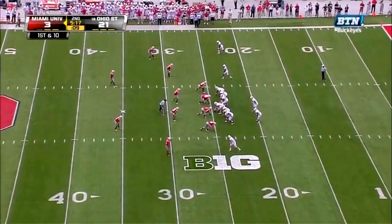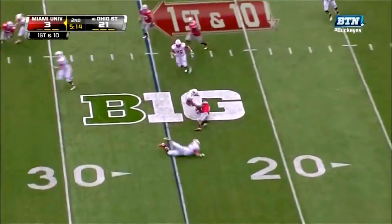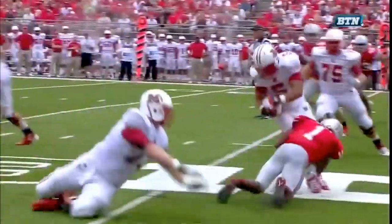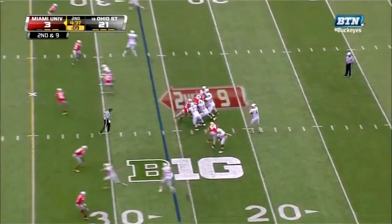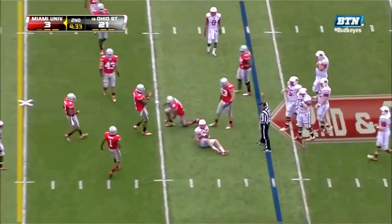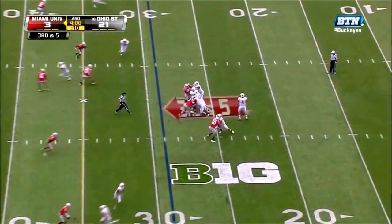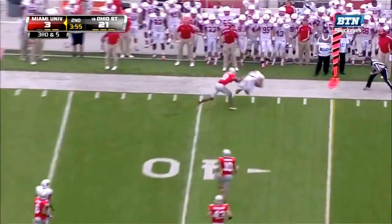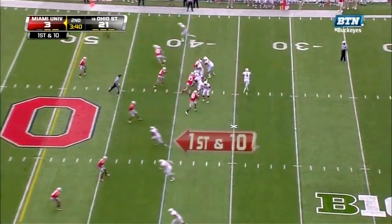Another touchback. Bradley Roby's a speedster — great in coverage, but I want to see a corner come up. There's talent here in the state of Ohio. Simon with good pressure — Nicer gets the pass off. Nicer with plenty of time, nobody open, now late — a man comes open and it's going to be a first down to the receiver by the first down markers.